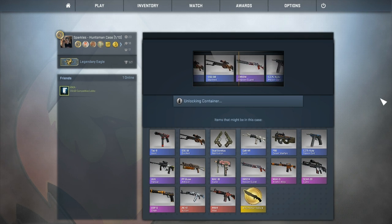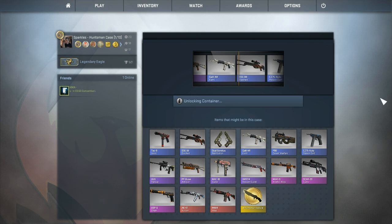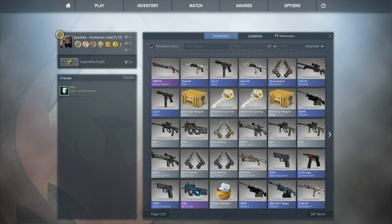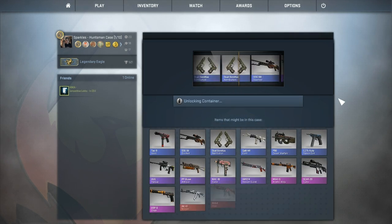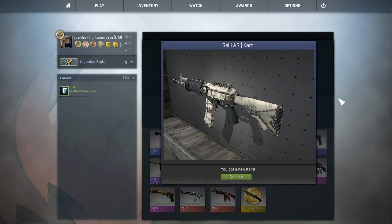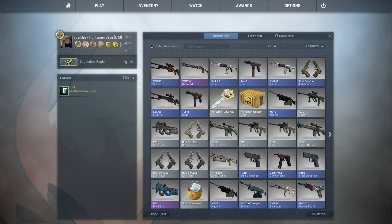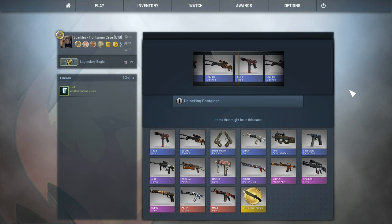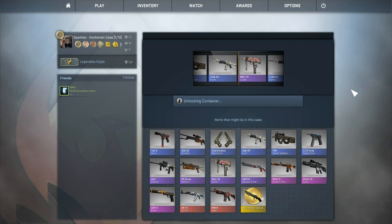Three more cases to go — these have been expensive. Another Scout Slashed, okay, it's better than a Tech Nine. Two cases to go — final two, come on Huntsman's knife, that would be nice. No, the Static Bison antique. One more — and the actual case that was dropped to me: incoming Jewel Barretta's Retribution, I think.